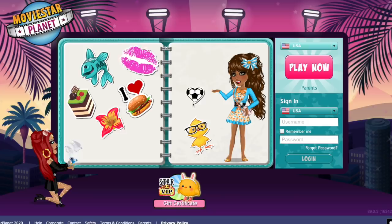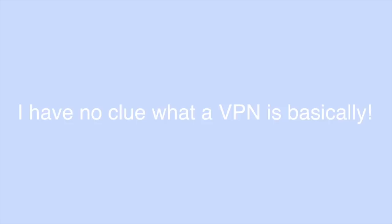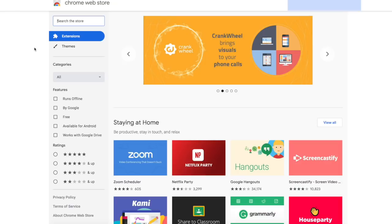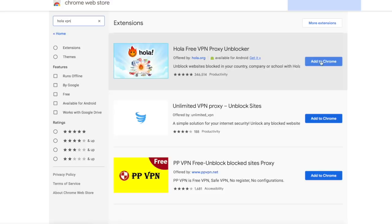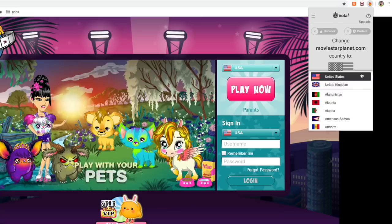The first step is to get a VPN. Basically a VPN changes the country of your computer — it changes your location. I usually get my VPN from the Chrome Web Store; things on there are usually safe. The VPN I specifically use is Hola VPN. You just add it to your Chrome and it appears right up at the top. When you're on MSP, click it — for some reason it says United States, maybe because I'm on US server — but you want to choose the country Czech Republic.